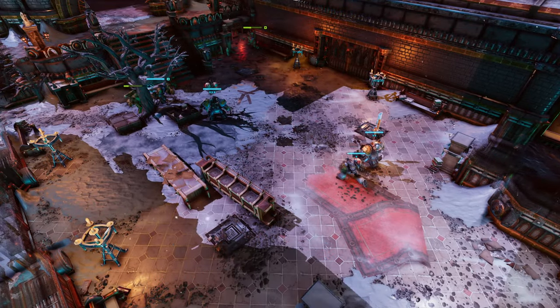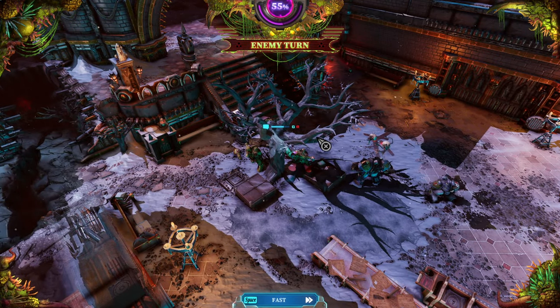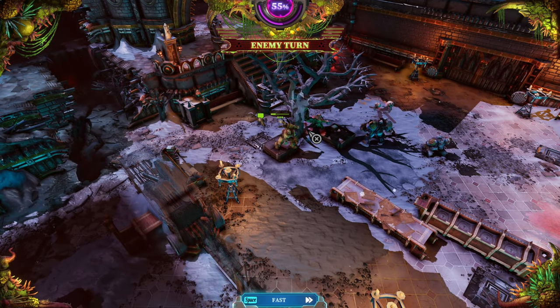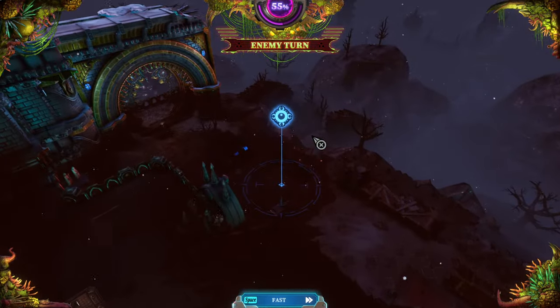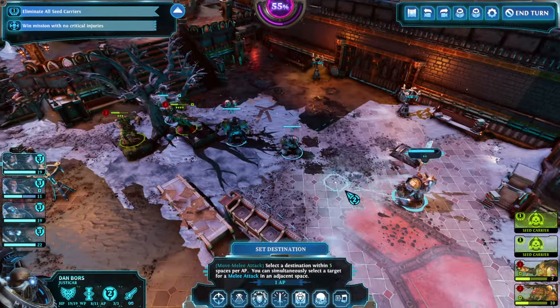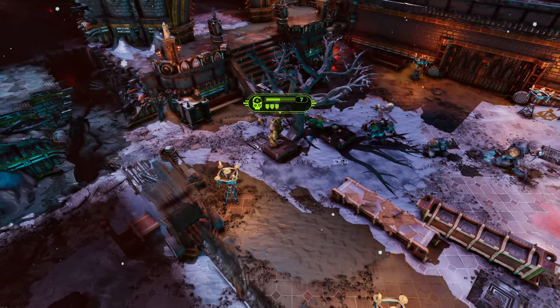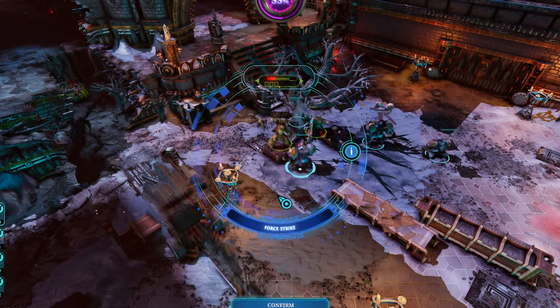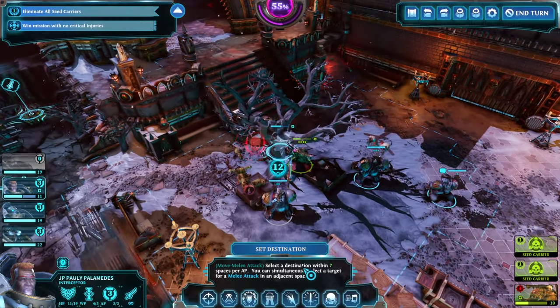I'm just going to move up. They all do not have any melee weapons anymore. We can engage with the other team soon, or with the next set of enemies soon. For now, we will give will points back to our Justicar.